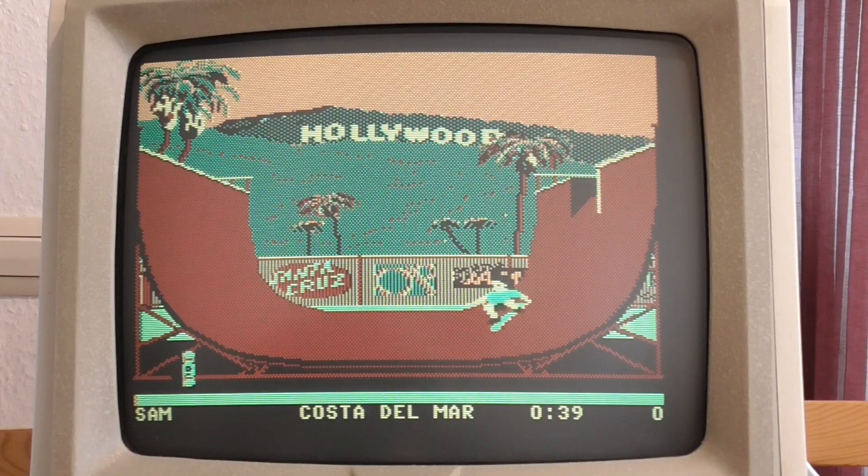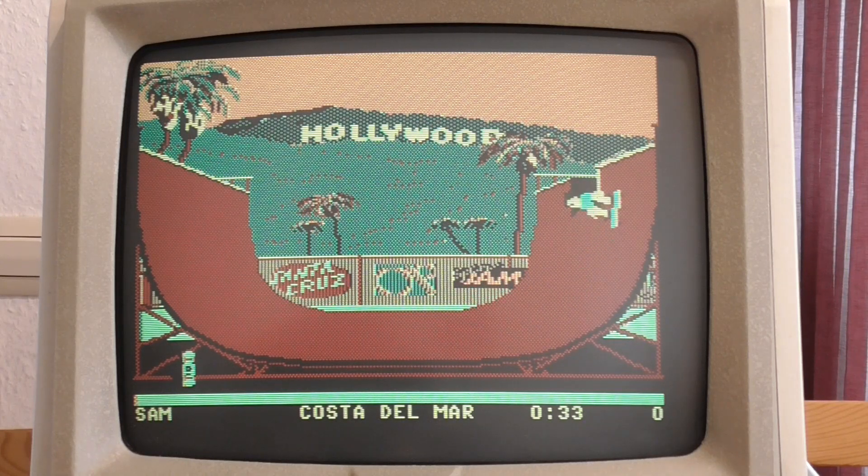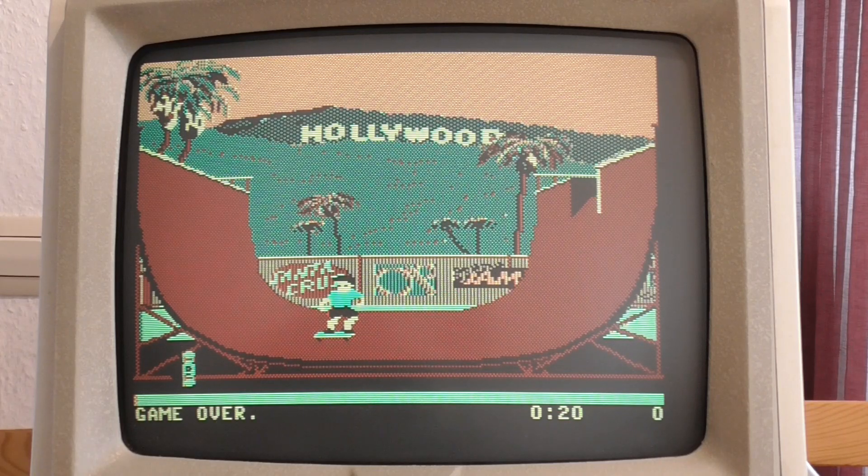This is the half pipe event, and you can see it looks like there's more than four colors, but in fact this is just a standard CGA color palette. What they have at the top is not orange, but red and yellow dithered together. The half pipe itself is black and red dithered, and the line at the bottom of the screen is yellow and green dithered. There's not very much animation either, so let's move on to the next event.